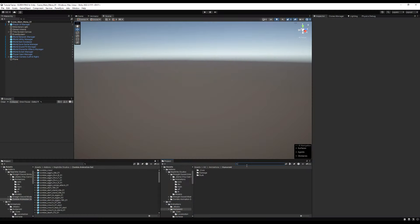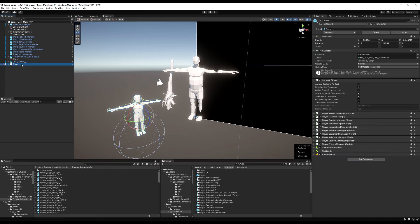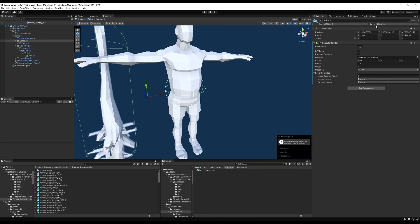Hello everybody! Today we're going to add some sound effects to our boss event. We're also going to make a script that will handle automating footstep sound effects. This script is going to work a lot better for regular characters whose feet come higher off the ground during walking animations.